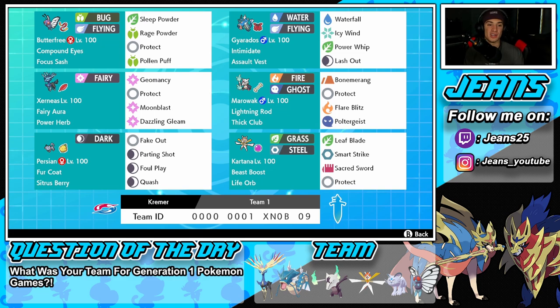Middle left, we got Xerneas — the heart and soul of the team and the restricted mon. Fairy Aura ability, Power Herb as the item because what other item are you going to use with that? Geomancy, Protect, Moonblast, and Dazzling Gleam — the same strong moveset that every Xerneas should have.